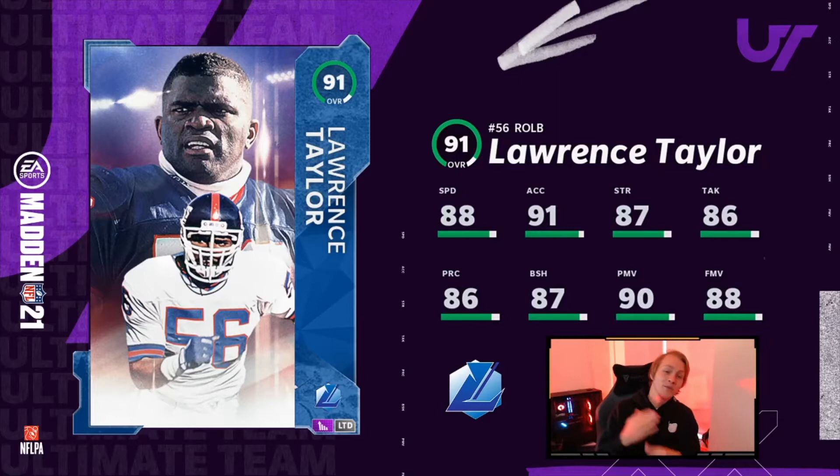I love that for a linebacker — he has high power move and high finesse move. A lot of linebackers usually only have one that's really good. Like Von Miller usually has a really good finesse move but his power move is lacking. But Lawrence Taylor has good block shed for run defense, good power move, good finesse move — insane stats. He's going to be the most impactful card depth for sure this weekend. There are like no linebackers in general other than Sam Mills fully powered up and Junior Seau, but Junior Seau is really not a pass rusher. So pass rushing specifically, Lawrence Taylor is going to be a beast.